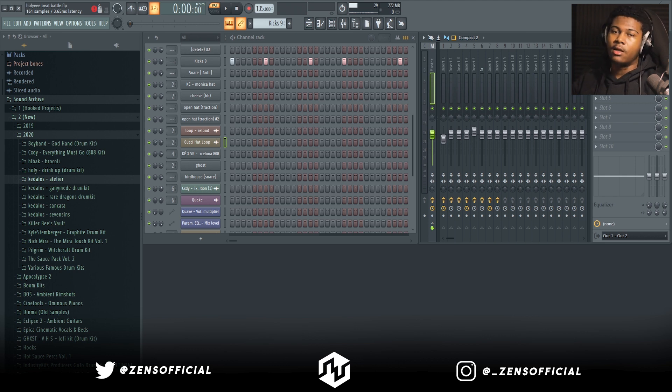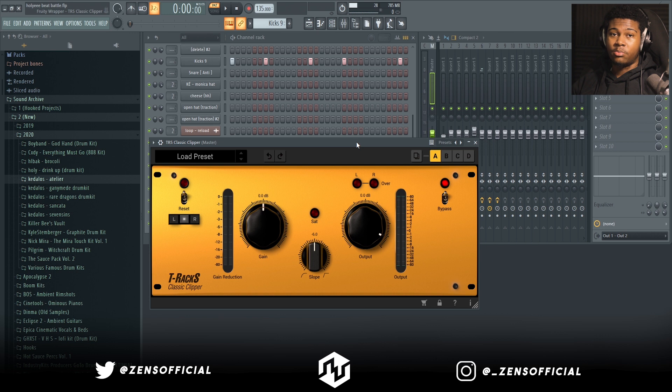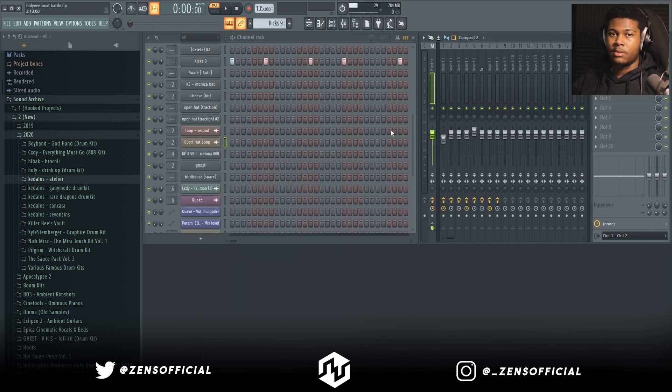I'm a heavy-handed drum guy so I tend to drown out melodies — the multiband helps a lot. The clipper is the next plugin and it does what every other clipper does. I used to have it on my own 'Sense's Master' preset but it was boosting sounds too much, so I went back to default. I just need to soft clip and keep everything at zero decibels, even if I'm reaching a little over.